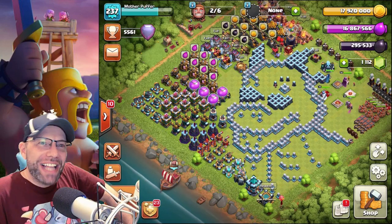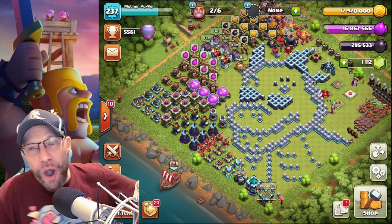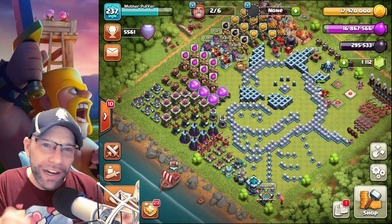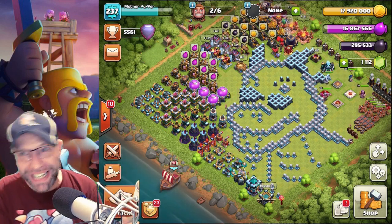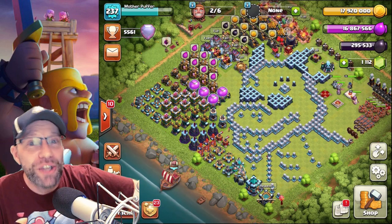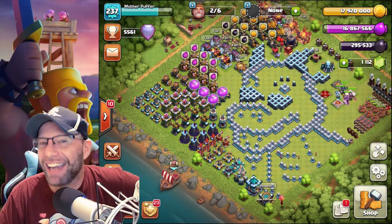We are back today with a Town Hall 11 hybrid tutorial video. We're gonna show you how to set those funnels, where to drop your miners, where to drop those piggies, where to put the king, where to put your right side left side funneling troops, and how to get through and get those triples. So sit back, buckle up, stay tuned, and enjoy the attacks.